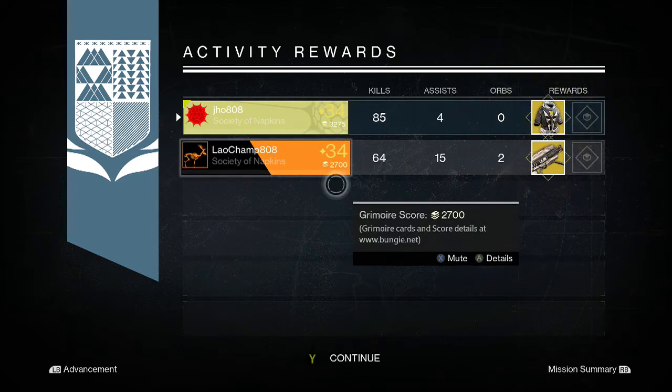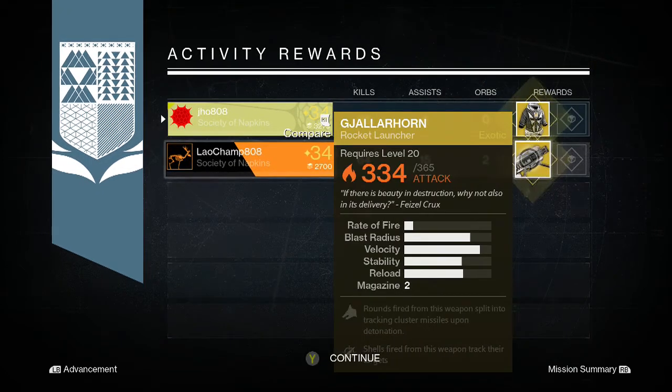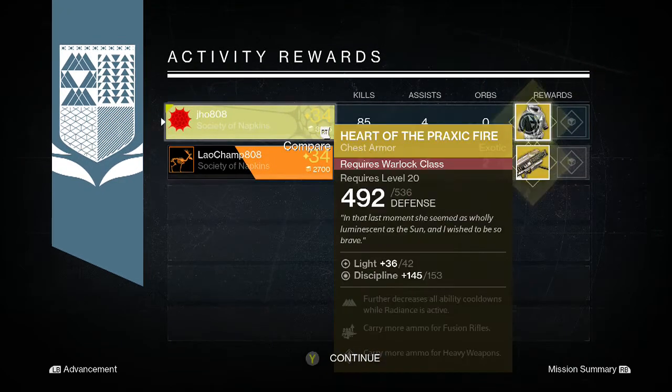Finally, on my Titan — my last character — we end up getting an exotic: the Heart of Praxic Fire. My friend picked up a Gjallarhorn, which was pretty insane for him. That's like his fourth or fifth Gjallarhorn already — he gets so many Gjallarhorns.